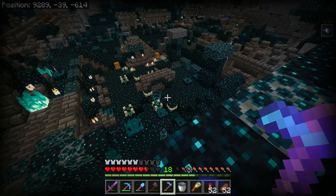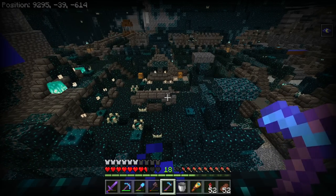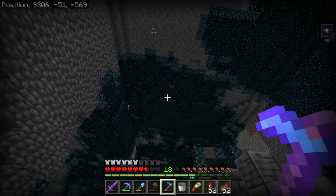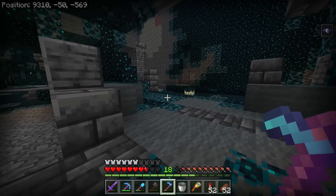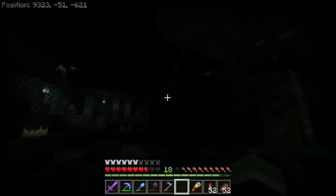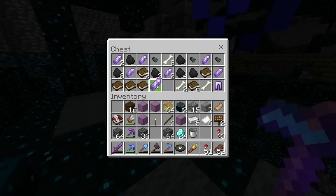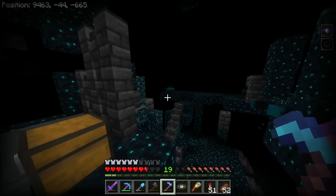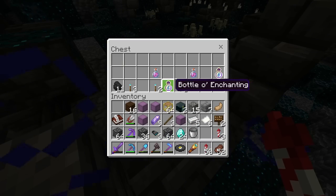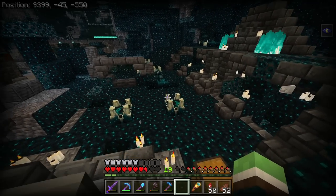I literally forgot how difficult this was. Look how many shriekers are right there - one, two, three, four. That's actually impossible to not activate. It looks so gross. These potions came in handy big time. Look at this crap trying to tease me - turn out the lights. I don't want all that, I want this. I can't see. Get out of my life, no one wants you.